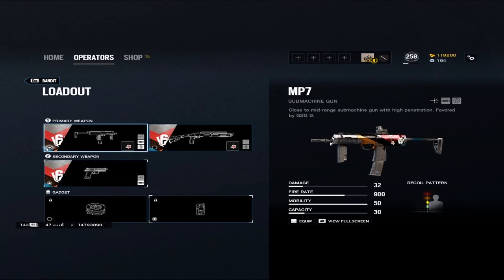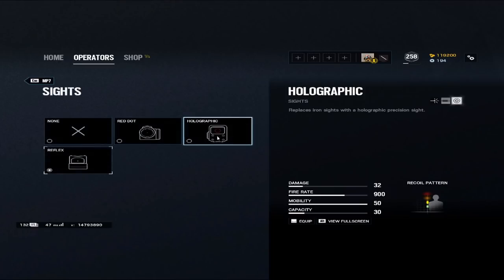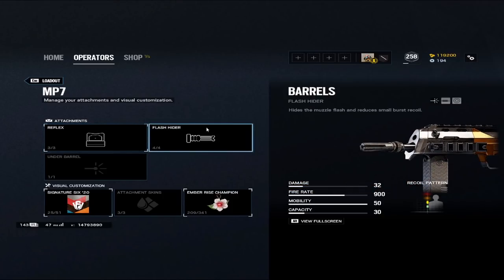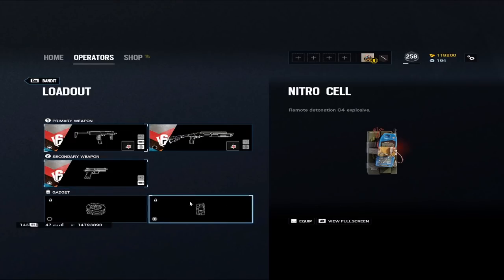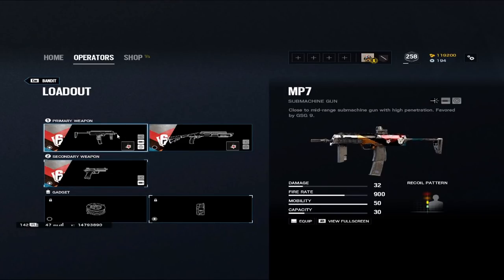We're going to go over the loadout really quickly because I want to focus a lot on the Bandit tricking side. The first thing is the MP7 — run whatever 1x sight you like to use. Unfortunately he does not have access to any of the newer sights, but any 1x sight will do. Run a flash hider on the barrel, then you have your P12 pistol, and of course you always want to run your nitro. Lasers for both the pistol and the primary are all optional — personal preference.